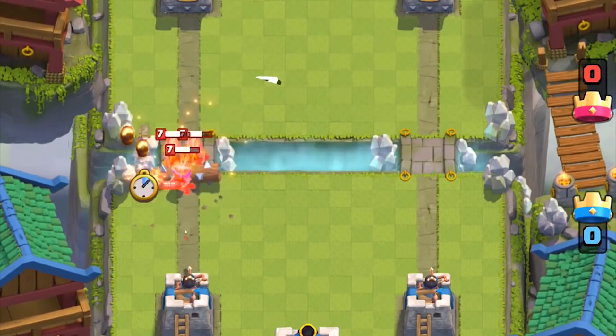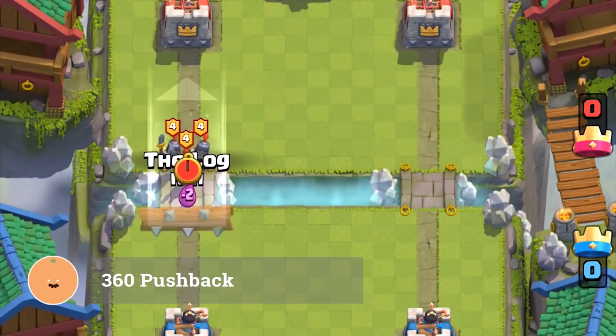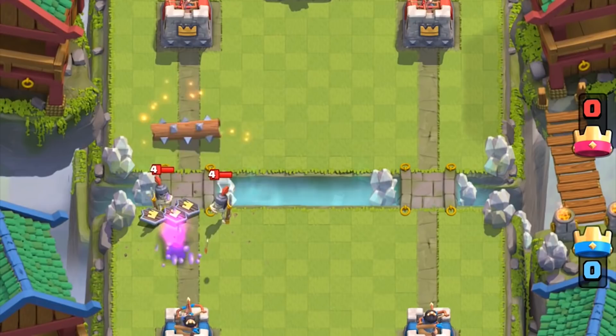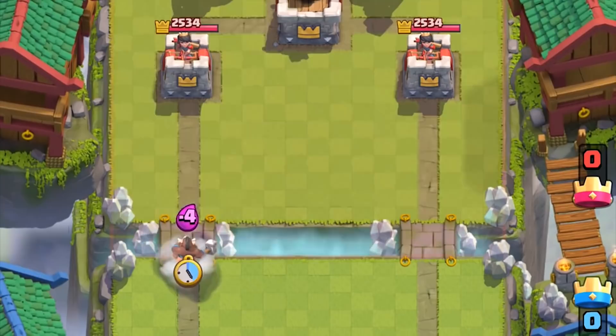The Log is a legendary spell that can only be cast on your side of the map. It has a 360-degree area of knockback — it can knock units forward, left, right, and backwards. A great example of this would be to knock back the first set of Guards forward while pushing the other Guards sideways, allowing the tower to take them out faster and giving your opponent less time to support the Guards.